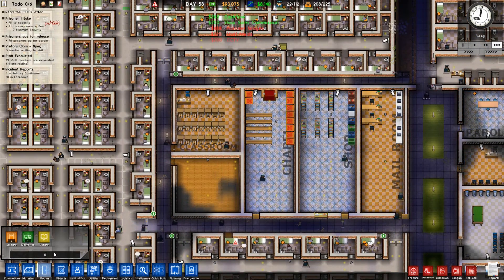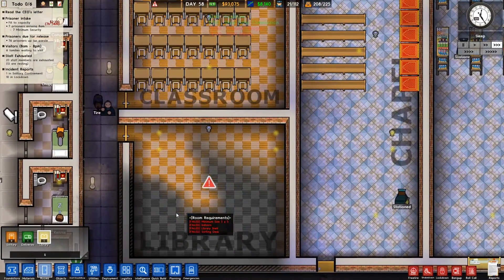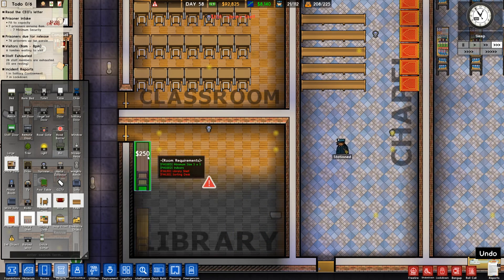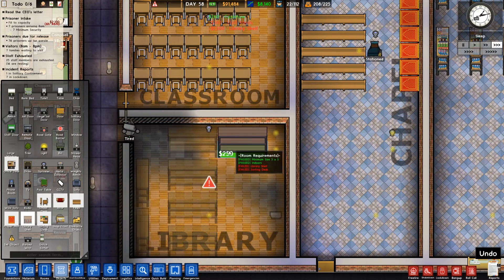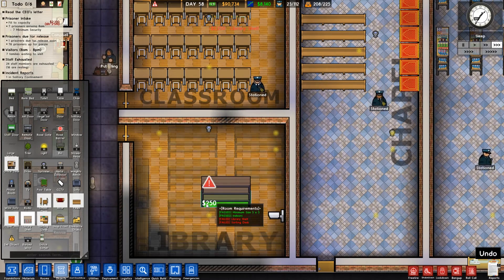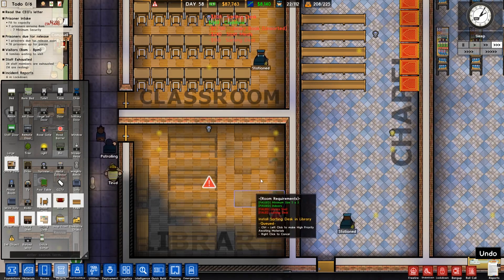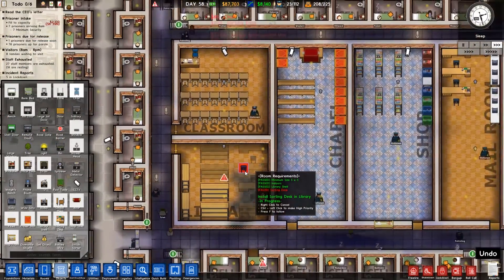Room library — here we go, this is gonna be a big one. The library needs to be five by five indoors, so for the library we need library shelves of course. Let's get two shelves over here, let's get some shelving inside. We can add sorting desks — two of those over here like so. We can add some chairs just in the middle.